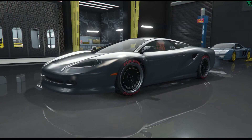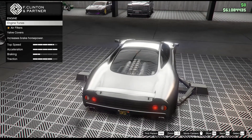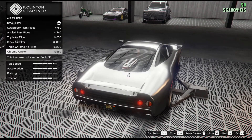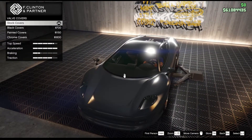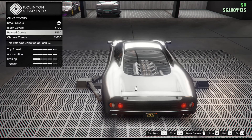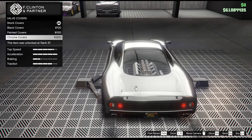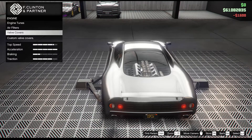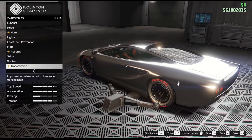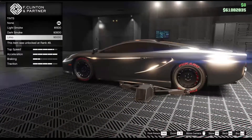Oh, I almost forgot that we have to fiddle with the air filters on the engine. So you can see the engine in the boot there and you can just change them around. I quite like the stock look though. Valve covers as well - we can change them to be the same colour: black colours, painted colours, chrome covers. I'm going to go for chrome. Now, this is why I've not tinted the windows - because you can see the engine, and I think the engine is more important than tinted windows. You get that kind of look with tinted windows which looks badass, but I think you miss out on the engine. So for me, it's a no on the tint.